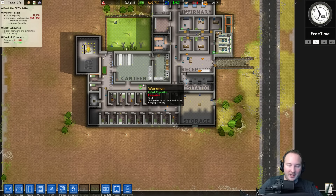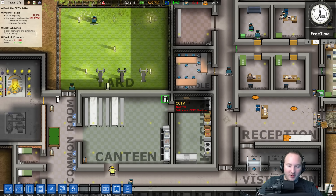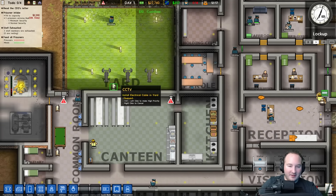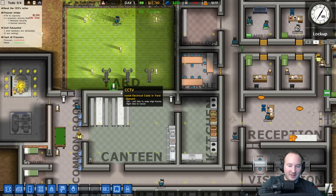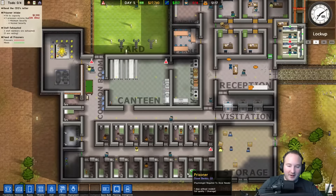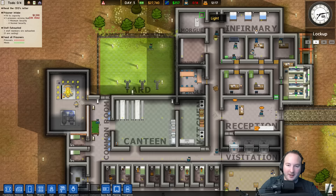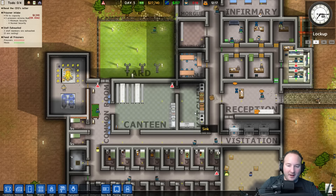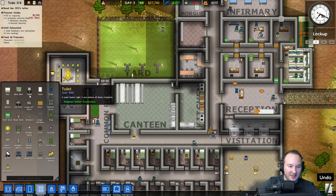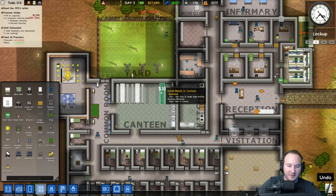Where should we put our new wings? We've got one block there, and the canteen obviously needs some more benches and stuff. Everything is hooked up now — we just need more people to watch the monitors. Let's go ahead and put some more tables in here. Objects, bench — we'll add a couple of benches.